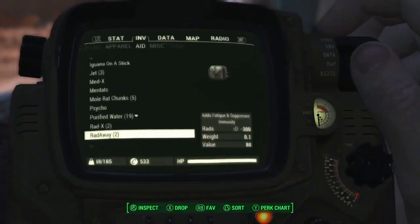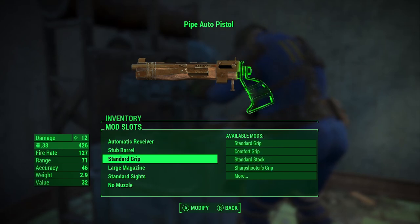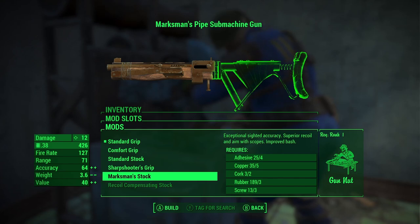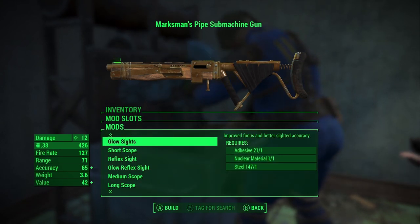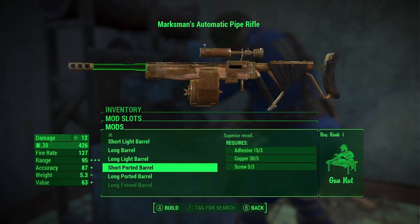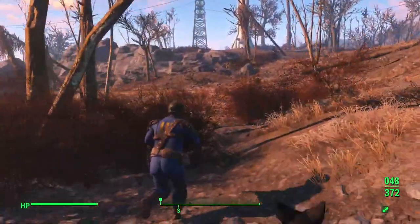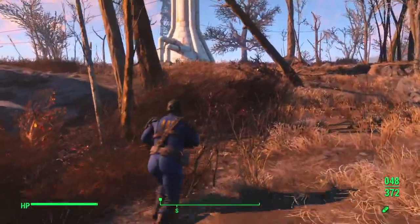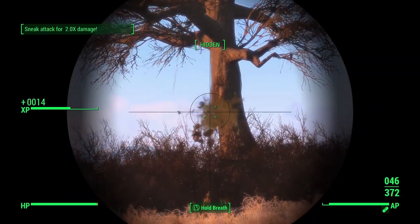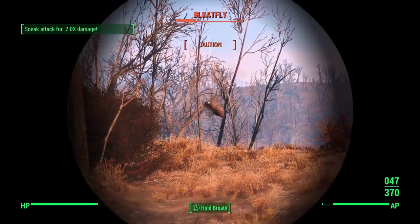Before we leave, let me see what I can mod up on weapons. A sharpshooter grip is pretty useful. For the pipe gun, let's get a marksman stock, a scope, a compensator, a drum mag, and a short ported barrel — that's our new automatic pipe weapon. I could have given Dogmeat some stuff to carry; I totally forgot that was a thing — I don't usually take Dogmeat with me.